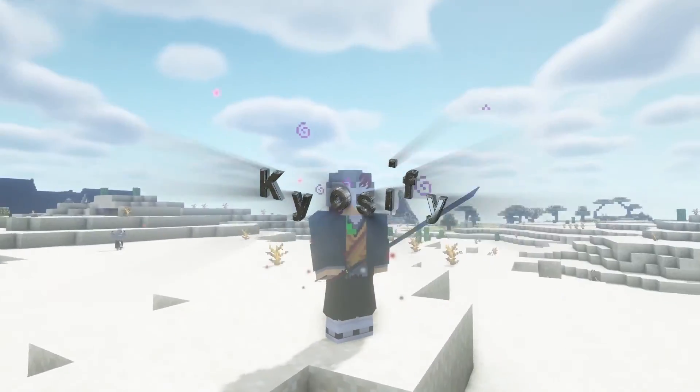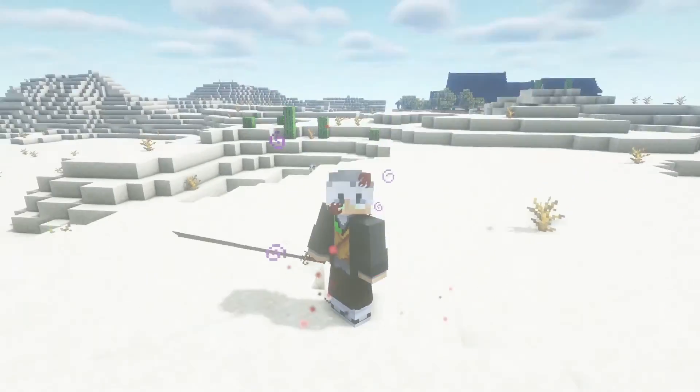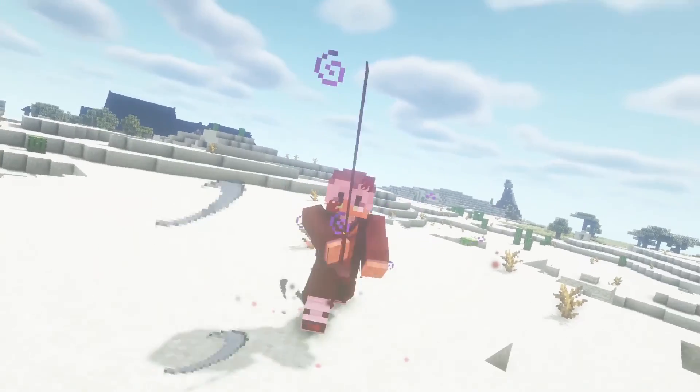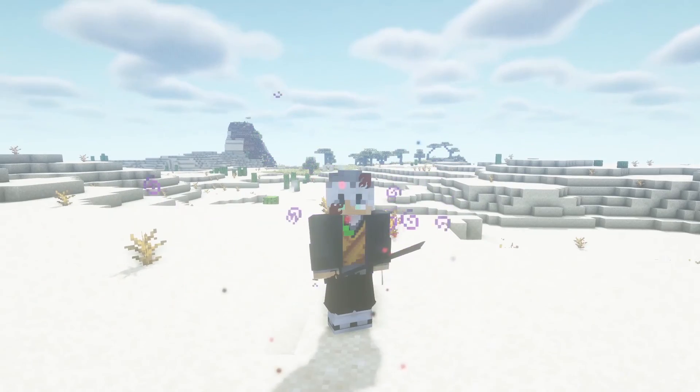What's going on guys, here we have Ichigo's Bankai. As you can see, when you equip it you get all these red particles around you, and when you hit someone you also see some new particles. You will also hit yourself, but it's not as bad as the damage that the enemy gets.